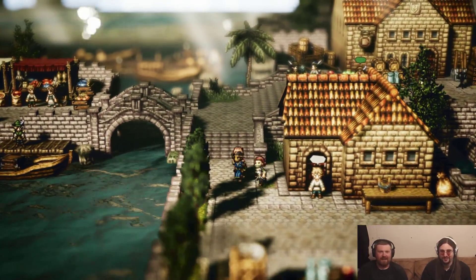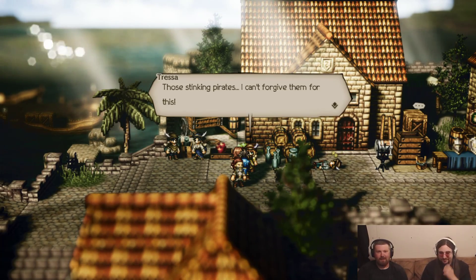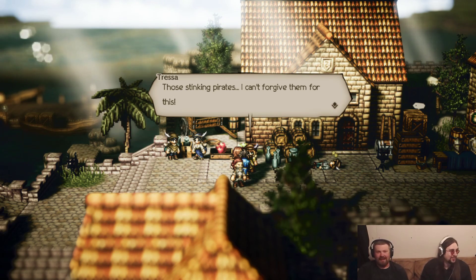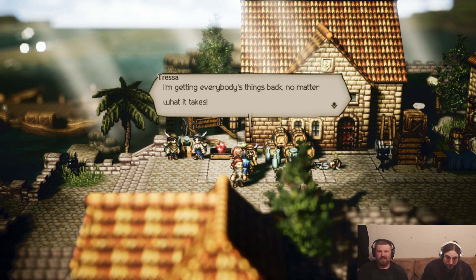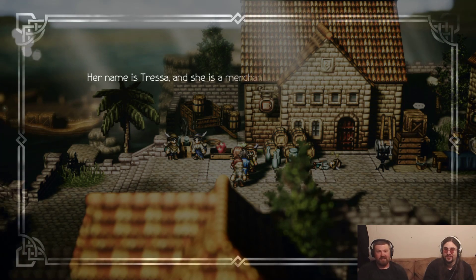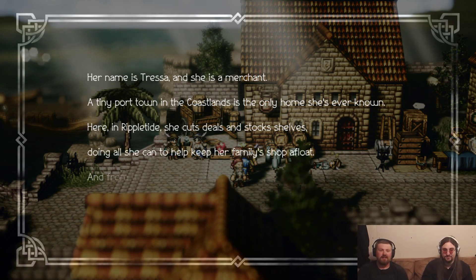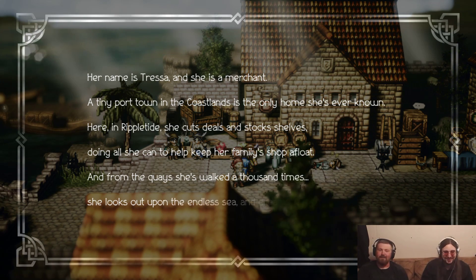That guy's the fruit connoisseur. Those stinking pirates — I read 'sparkling' at first, then 'striking.' So there's striking, sparkling, stinking pirates. I can't forgive them for this. I'm getting everybody's things back no matter what it takes. Her name is Tressa, and she is a merchant. A tiny port town in the coastlands is the only home she's ever known. Here in Rippletide she cuts deals and stocks shelves, doing all she can to keep her family shop afloat.